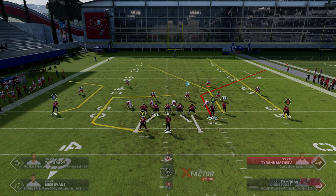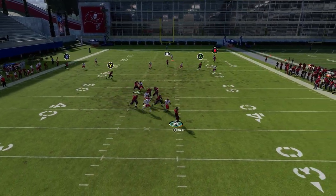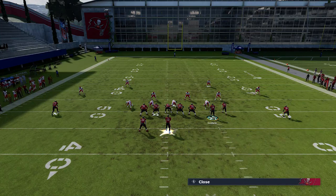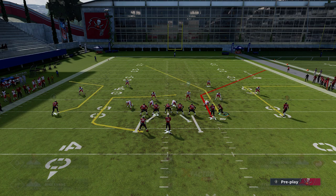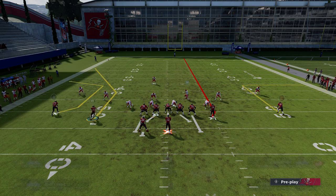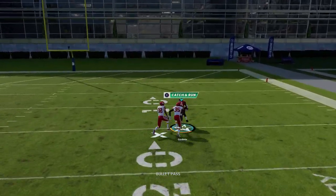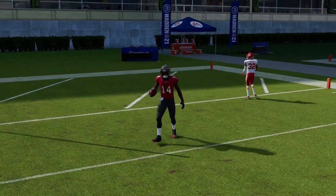This play also has a lot of success against Cover Three. You can run it by putting the B route on a fade — the A route is going to have a lot of success there as well, which is typical for this formation. Anytime you have a corner route in this formation you can find success. Another good Cover Three option: put the B route on an out route with a smart route around 10 yards, motion the RB route, and put the A route on a fade. You'll see a lot of separation between the cornerback and the safety.